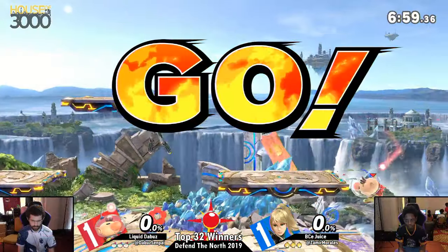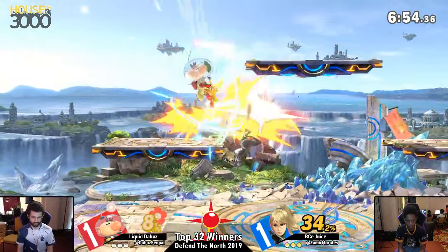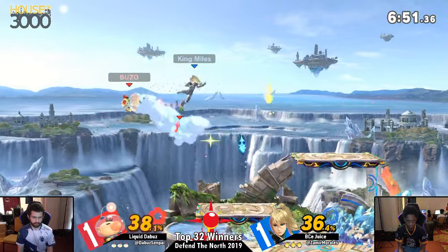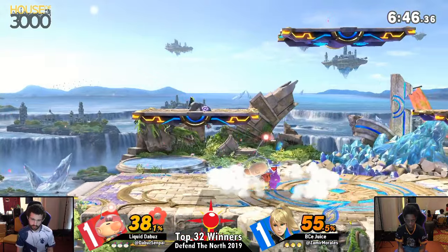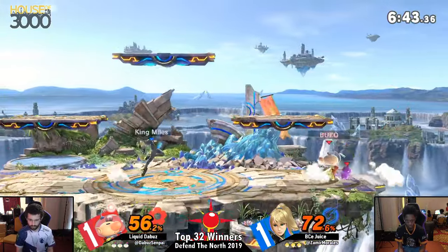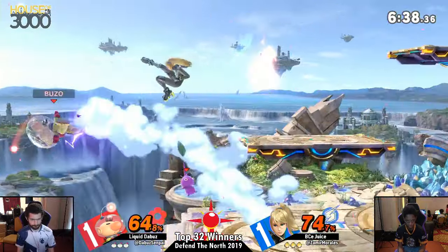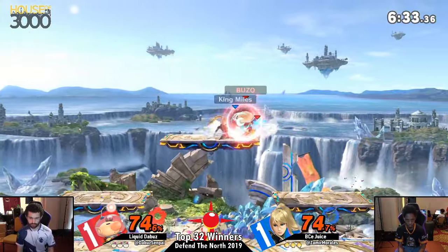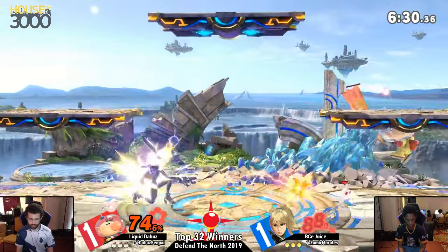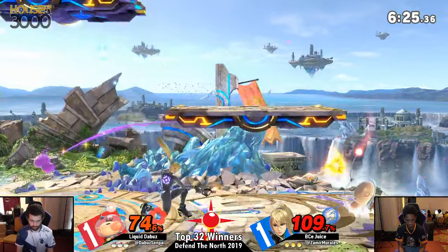Here we go folks — Game 3 between the Buzz and Juice, going to Battlefield again. The Buzz won on this stage in the first game. The problem for Juice in the first game is that he was jumping parallel to the stage, which the Buzz was starting to catch onto near the end. The drop down with the down air was really smart — that move has a very deceptive amount of lag on it, not as laggy as you'd think compared to other down airs.